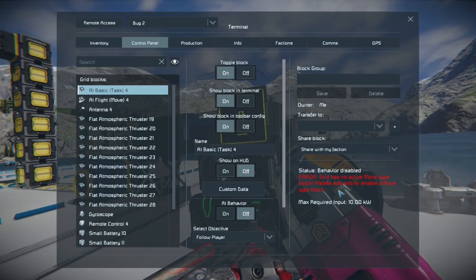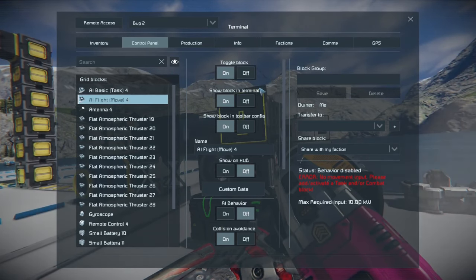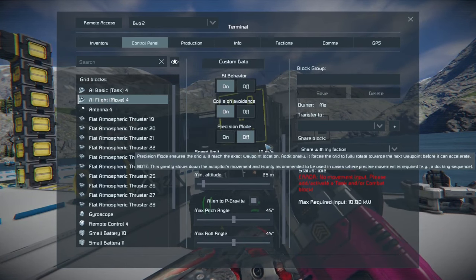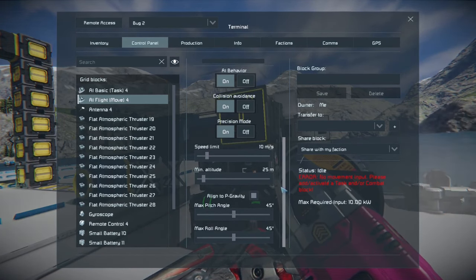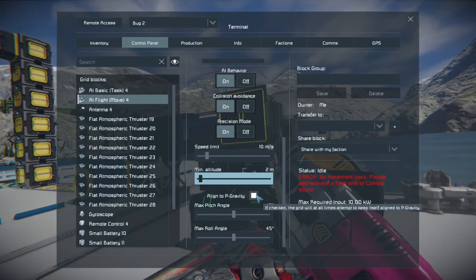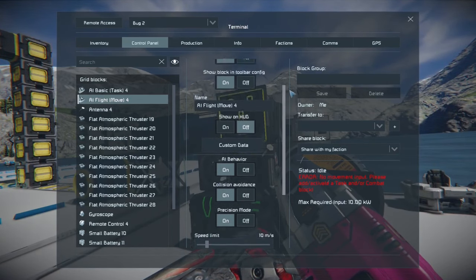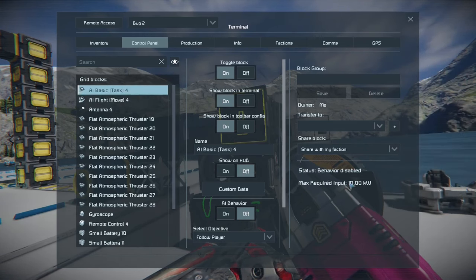Your AI basic flight task says there's an error because there's no move task or flight move. So what you need to do is set your AI behavior for your flight move. You want collision avoidance on and precision mode on if you're in close range. Then, my minimum altitude so it doesn't fly off into the sky — I just simply put it as 2 meters. Align to gravity. That's about it — that's all you really have to adjust.